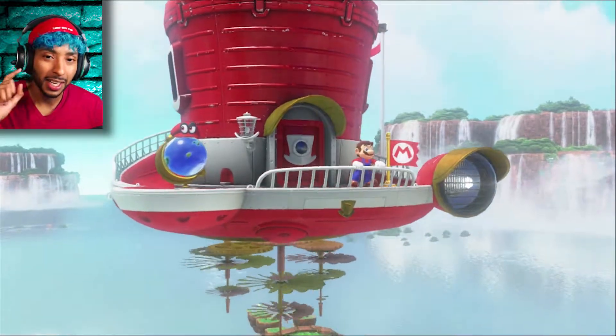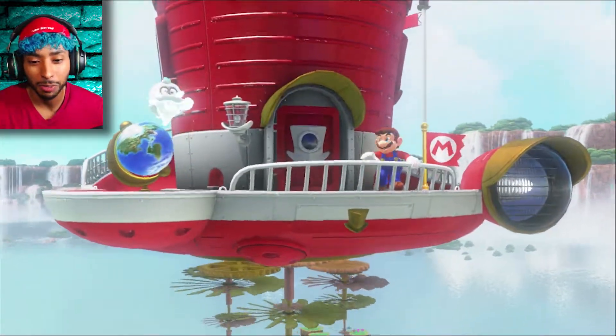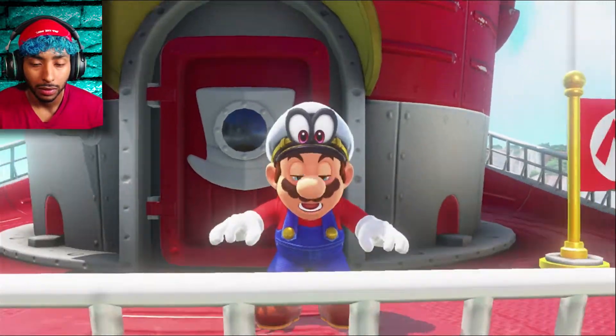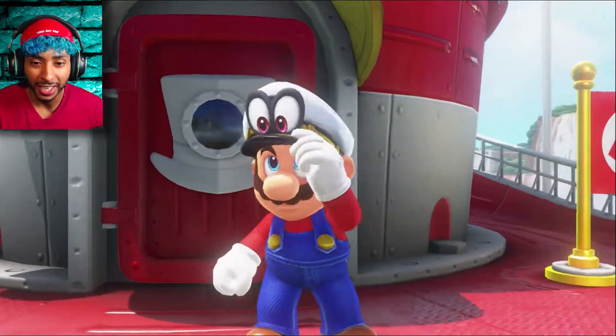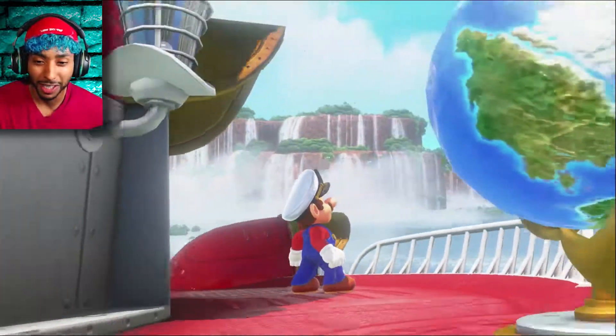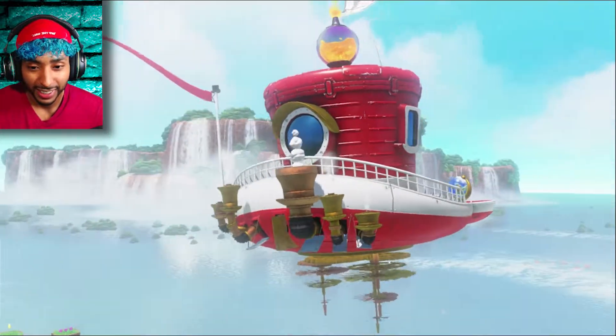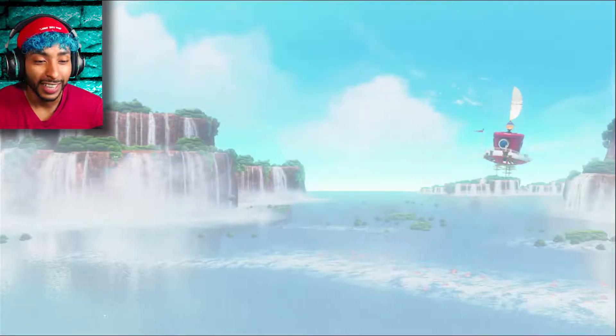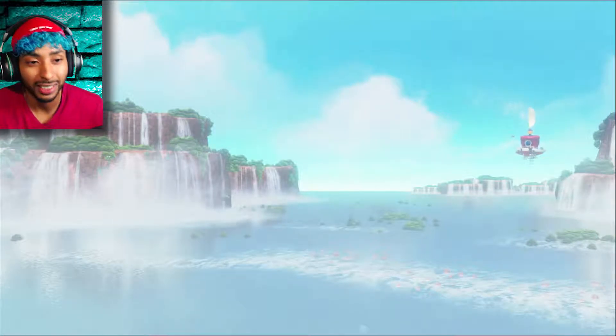So, is that thing that has the number of moons I've collected — is that supposed to be like a sail? And are we supposed to believe this thing is hovering in the air by those propellers on the ground? Like, some of those are just gears — how is that thing flying? I don't know. Mario logic, mechanics... is weird.